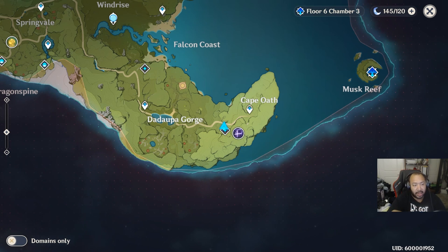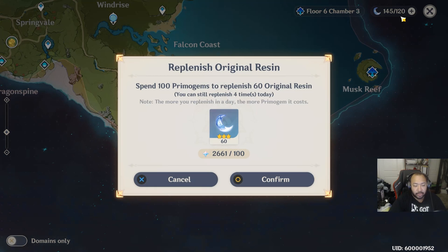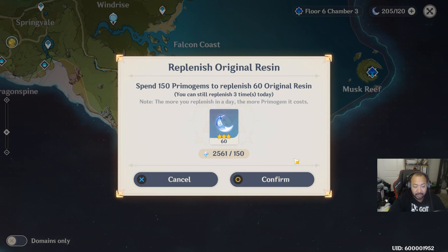If you're one step up from free-to-play — spending like 20 bucks a month, getting the battle pass, or spending 50 and that's it — then I recommend only doing the lowest-cost refreshes. I think the cheapest ones are 50 and 60 primogems. I'd only recommend those, because once you get into the hundreds — 150, 200, 200 — it gets expensive very fast. Stick to the cheapest ones so you can get some extra runs daily while still keeping a surplus of primogems for summoning.